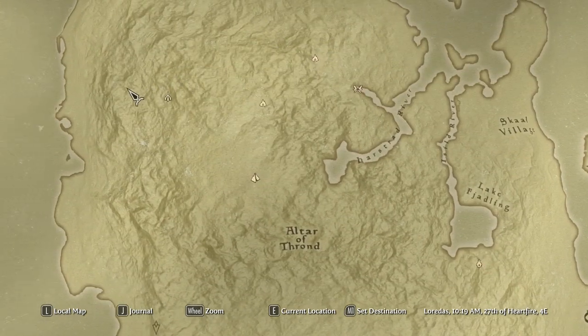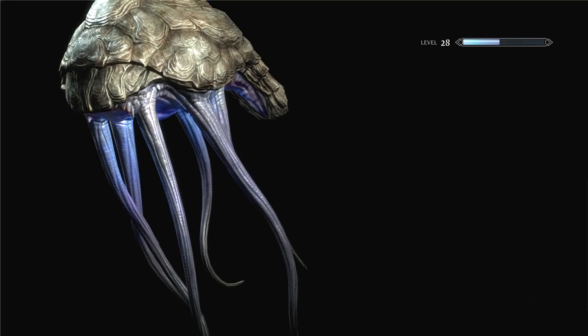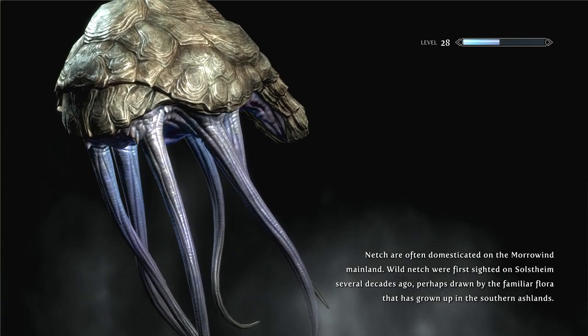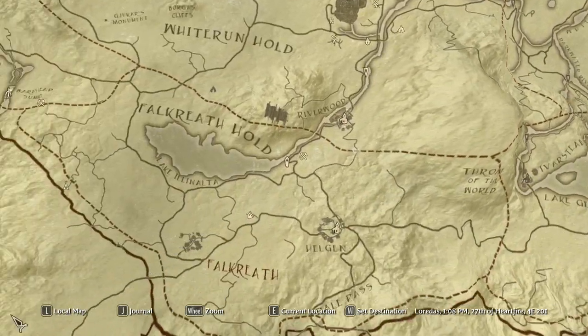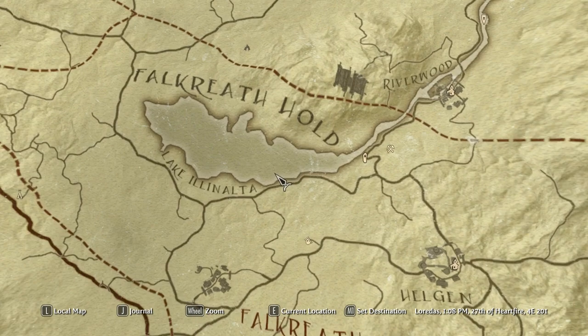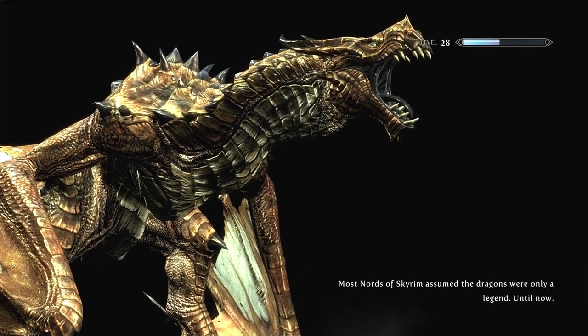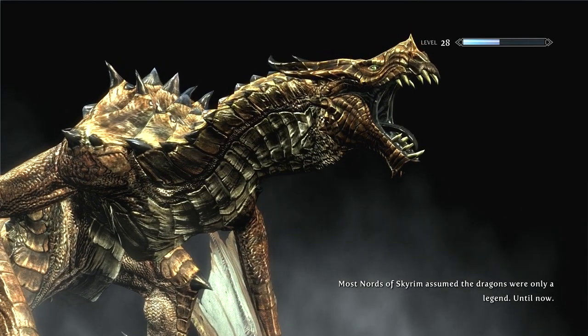There's one more place I want to check out - that is White Ridge Barrow. But first of all, let's head back to Skyrim and see if we can find that location that Neloth was talking about. Lake Ilanata is here - my map does not show an island. There's Falkreath - it did say north of Falkreath. I can't fast travel there, so we'll head north and see what we can find.